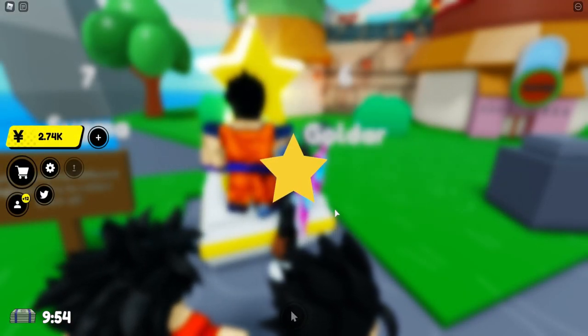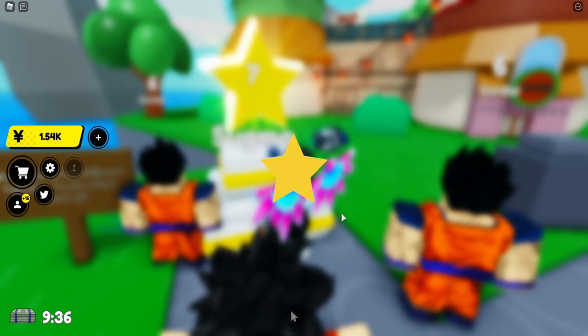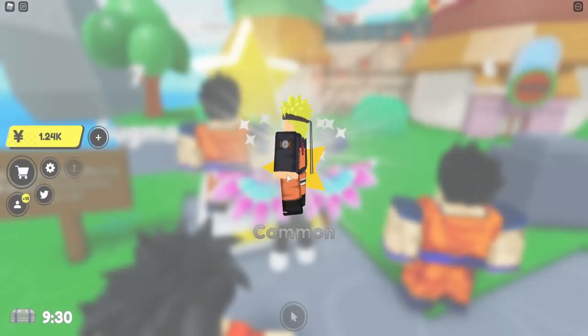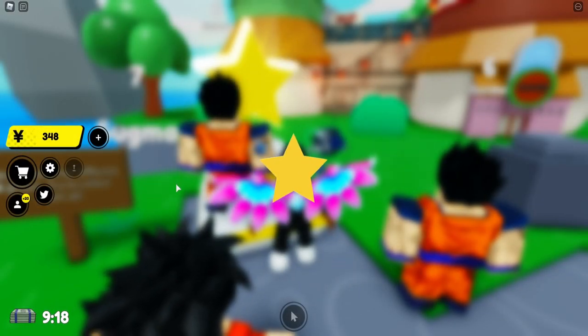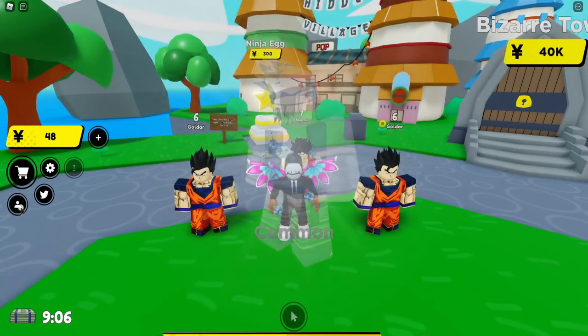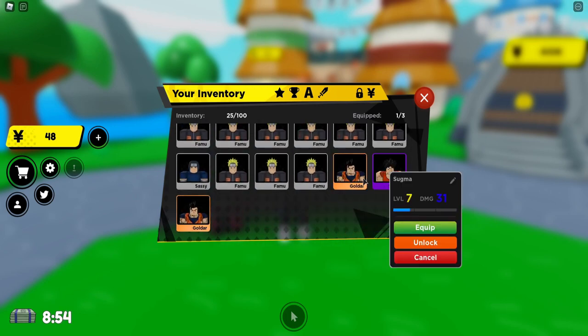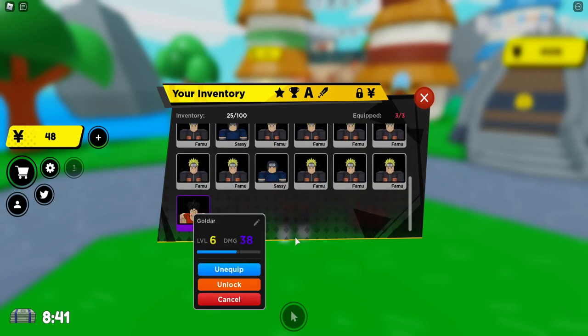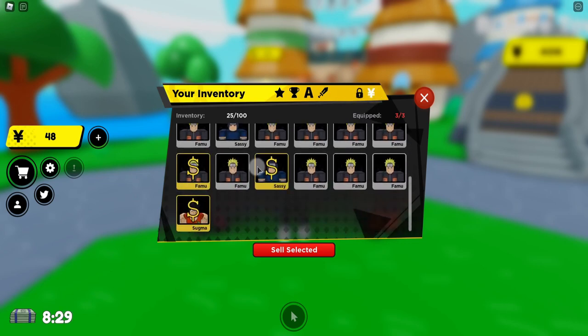I'll just spend all my remaining yen to see if I can get anything good. Getting another common, another common — it's not looking too good. Come on, take a rare or epic — one more, and that's an epic! But I know the higher-rarity fighters do more damage, so everything else basically doesn't do as well. We might as well sell them all.